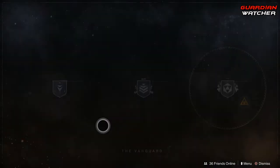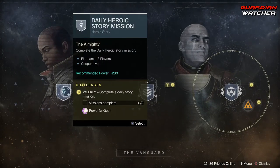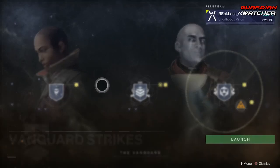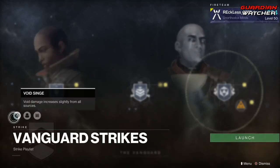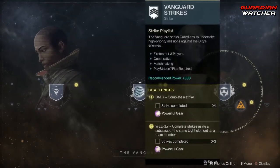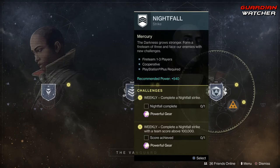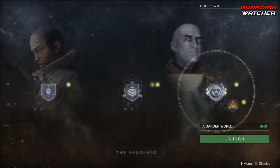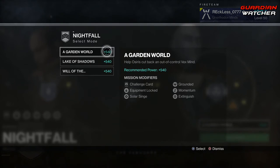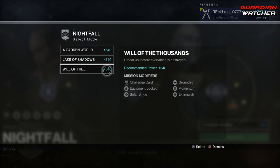Coming down to the Vanguard, we need to complete three daily story missions as well as complete three strikes. The modifiers on the strikes are Void Singe, Blackout, and Heavyweight. As for the Nightfall, we need to complete a Nightfall and complete a Nightfall with 100,000 points. The Nightfall this week is Garden World, Lake of Shadows, and the Will of the Thousands.